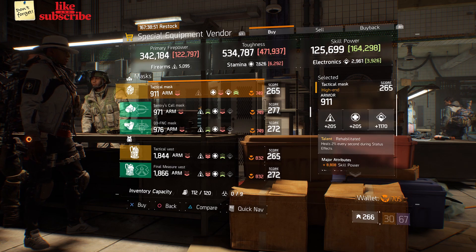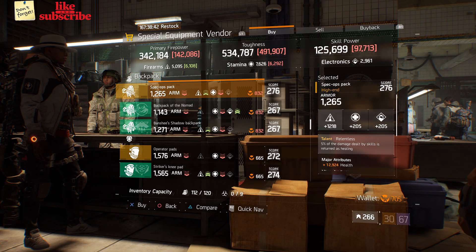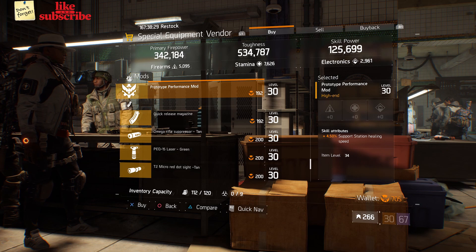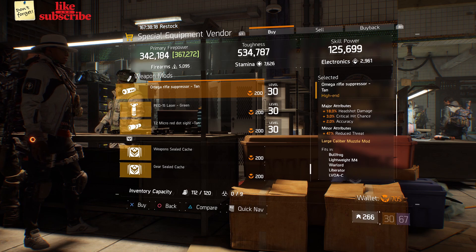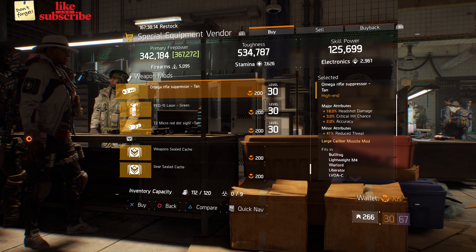Next here we got a tactical super 90 SBS. We also got a tactical mask with the talent rehabilitated on there. Next here we got a spec ops pack with the talent relentless. We also got a prototype performance mod with 4.50% support station healing speed. Next here we got an Omega Rifle Suppressor with 18% hit shot damage, 3% crit hit chance, and 2% accuracy.